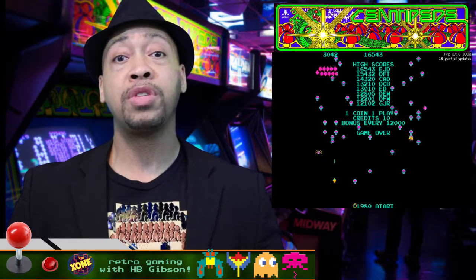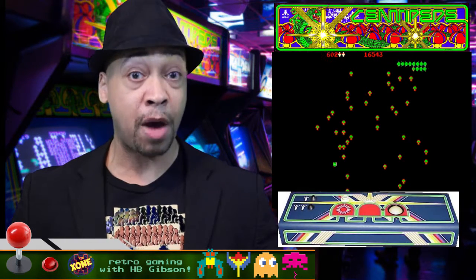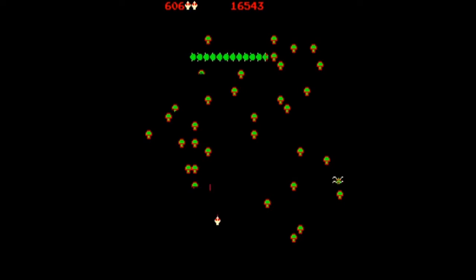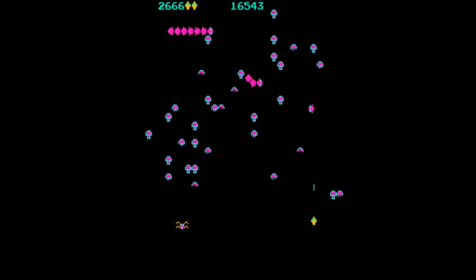The player controls a humanoid-like head with a trackball and fires shots from it using a fire button. Two players can play ultimately. The object of the game is to destroy a single Centipede by shooting all of its individual parts as it marches zigzagging down the screen towards the player. Each time you shoot a part of the Centipede, it turns into a mushroom, giving the player the challenge that the more you kill, the more difficult it is to maneuver or hit targets.